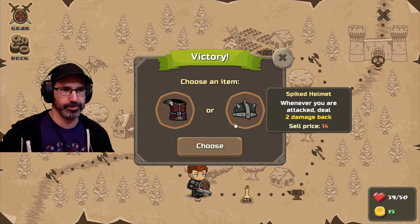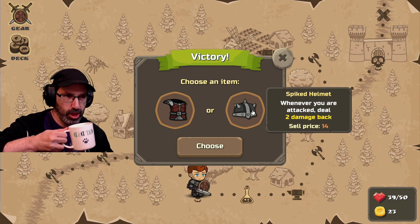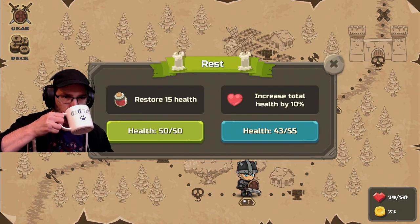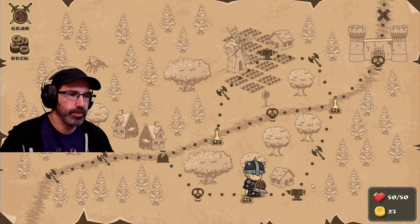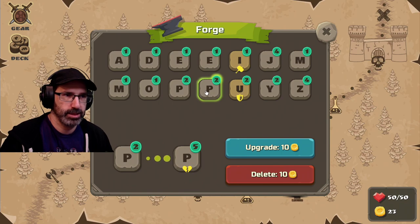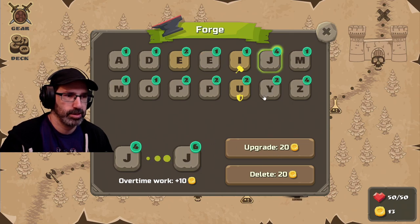Choose an item. I like the leather armor. I guess we'll get the spiked helmet — whenever you are attacked, you deal two damage back. Restore health. Back up to full. Forge — I can upgrade it. What do we want to upgrade? Let's upgrade our E's. I don't have any more gold. It should be less money to upgrade some of these.